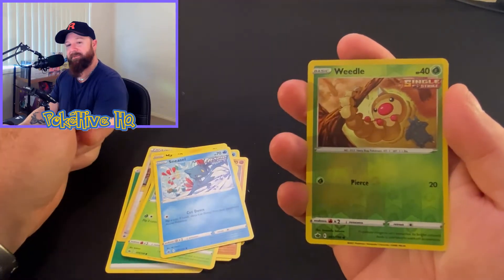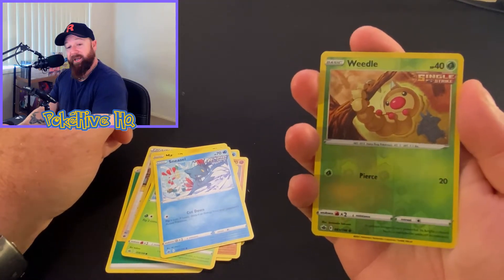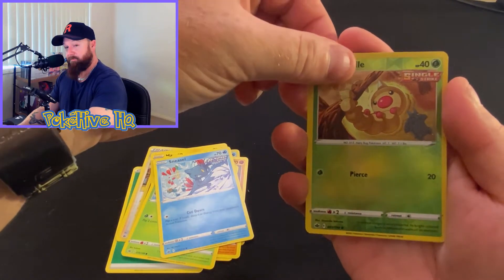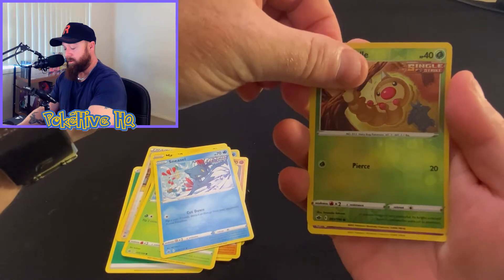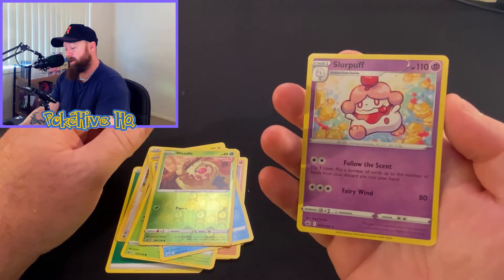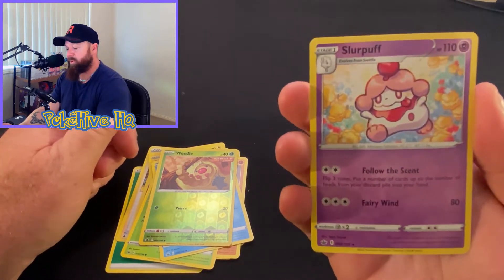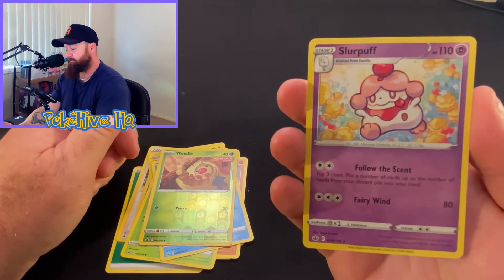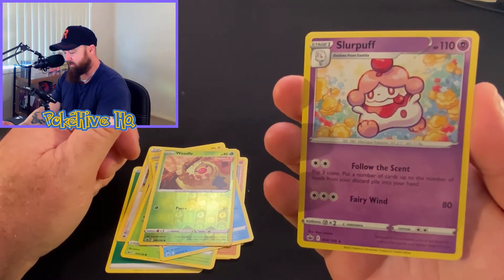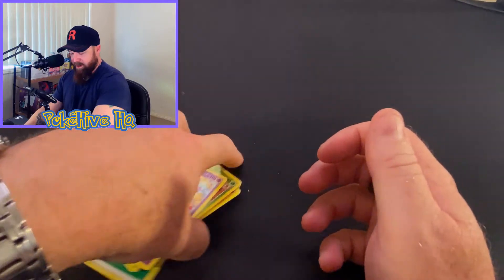Clara, Haunter, Mareep, Heracross, Cloverpuss, Grookey, Sneasel, Weedle. Last pack for the Chilling Rain — am I going to get anything? Fingers crossed. Hit that like button, maybe it might bring me some luck. No — just a regular rare Slurpuff. Although I will admit it looks cute with all those little — are they like little cakes or something with stars on them? Or is she running through a field? Who knows?